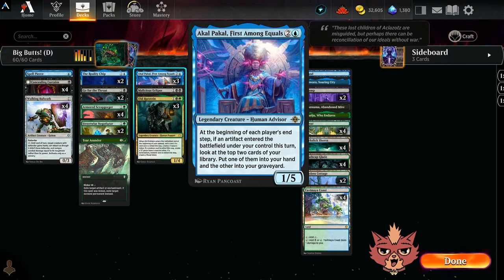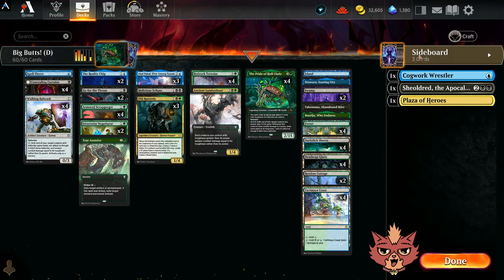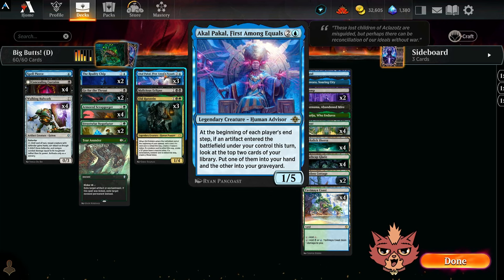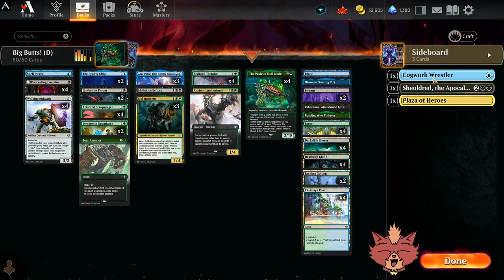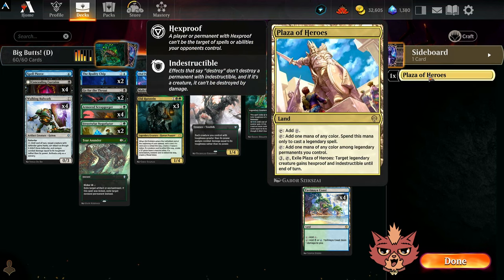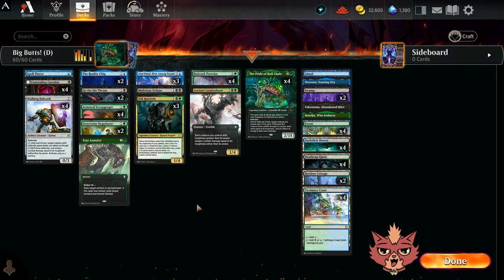We have Akal Pakal for big booty creatures, and enough artifacts to make it worthwhile - Reality Chip is in here, Bulwark is an artifact, and we have artifact generators like Old Rutstein potentially giving us treasures or blood tokens. Akal Pakal: when an artifact enters, at the beginning of each player's end step you look at the top two cards, put one into your hand and the other into your graveyard - a great way to keep our hand stocked. Honorable mentions include Cogwork Wrestler and Shielded. For the mana base, I considered Plaza of Heroes since we have quite a few legends, maybe as a one-of. We'll save the in-depth discussion for the end of the video, then post it on Aetherhub.